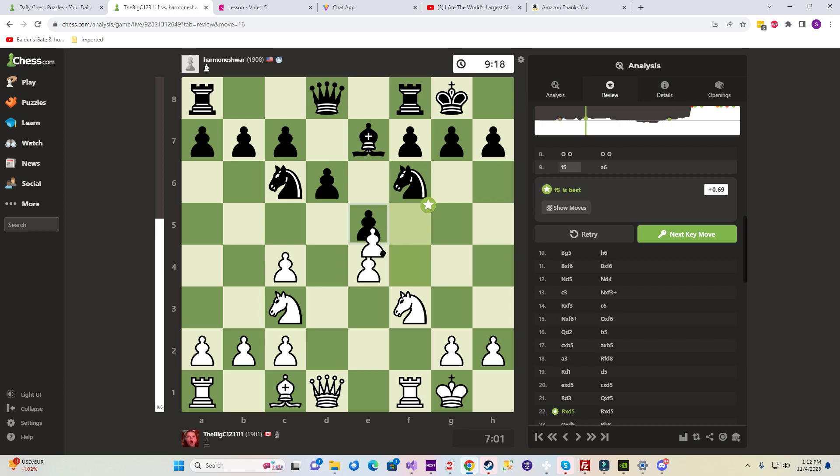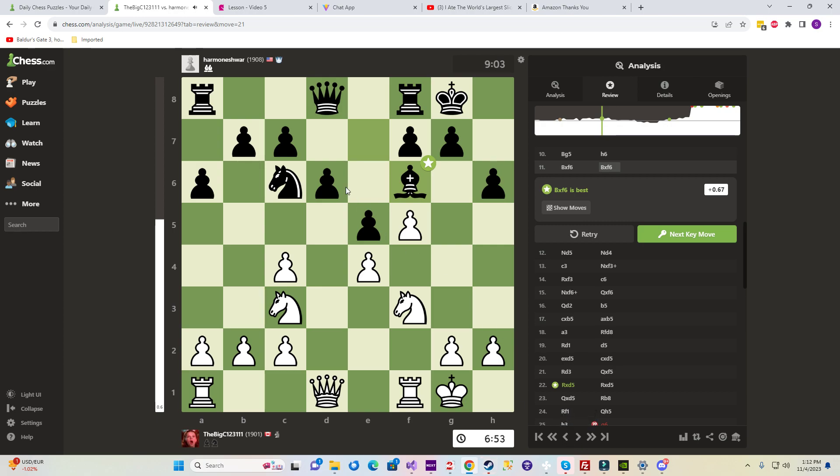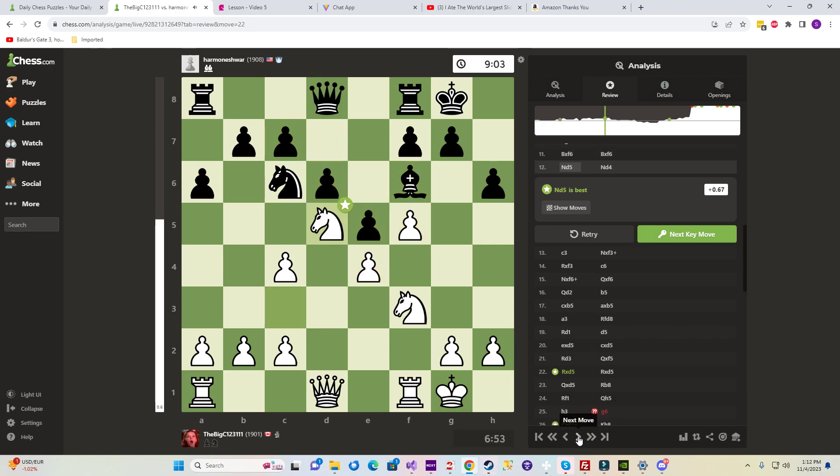Now he can't take this pawn. We pin him, take. The reason we took is because it's locked — it's locked. So knights should do better here; his bishop's bad sitting there.